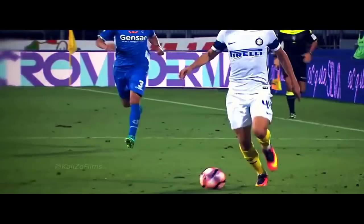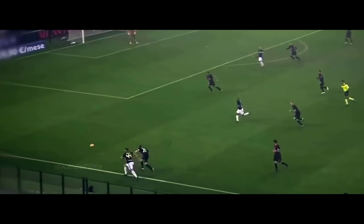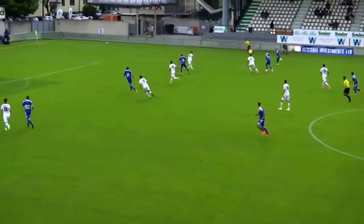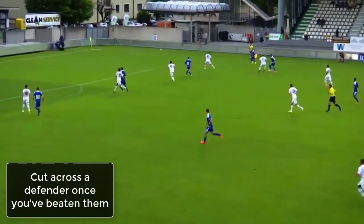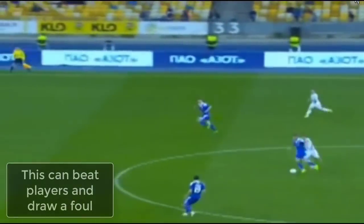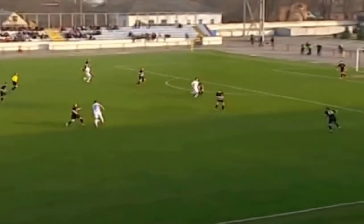Now, this next part is really important. When beating a defender with a burst into space or a skill move, it is important that you get strategic again because he will catch up to you eventually. This means you either need to pass the ball off, cross, or shoot before he does. However, if you want to continue dribbling and that's more advantageous, you can cut across him. If you beat a defender and then quickly cut across him so that you are directly moving in front of him, he has two options usually — let you go and let another defender get onto you, or he can foul you. Either way, it works out for you. If you get in front of him after you've moved past him, it doesn't matter if he's fast or not.